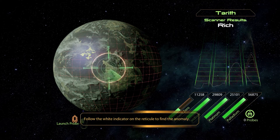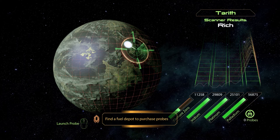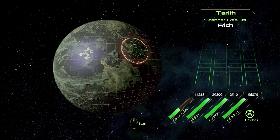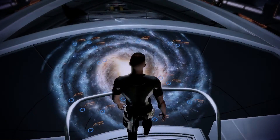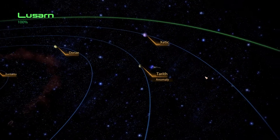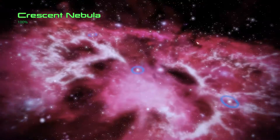We can also get a bit of Aladium for that. No! I have no probes left. Well, that's unfortunate. You need a probe for an anomaly, right? That means I have to go over to Alium again.